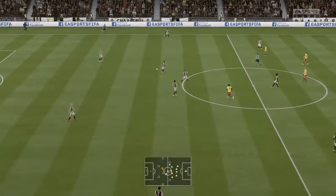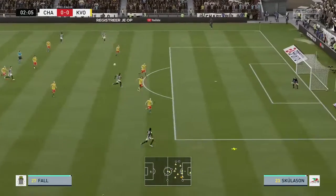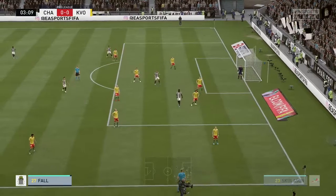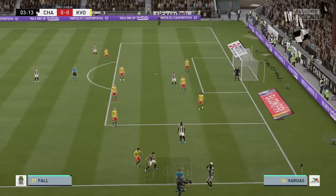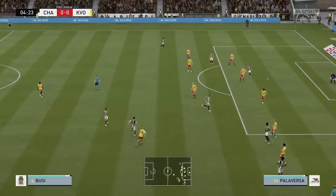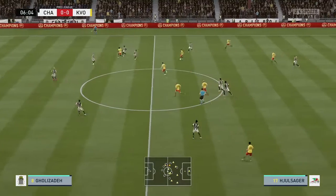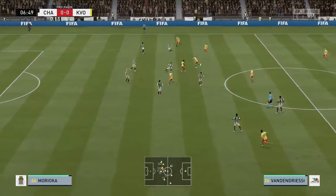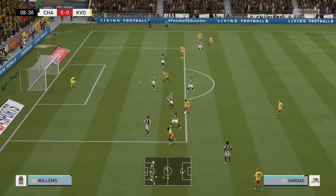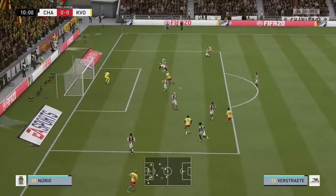And this head-to-head confrontation is underway. Kaveh Rizoi — well they're on the scent of something positive and they've won possession again. Not sure that approach works when you're playing at home; the fans will surely see this as a negative tactic. It's with Vargas — crossing possibilities, but it comes to absolutely nothing.